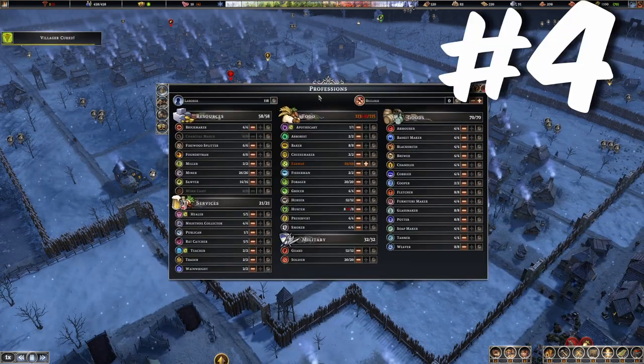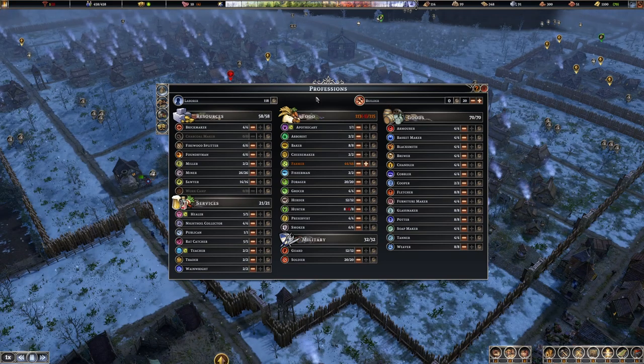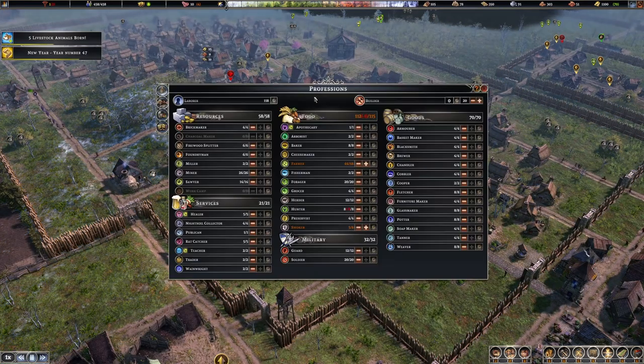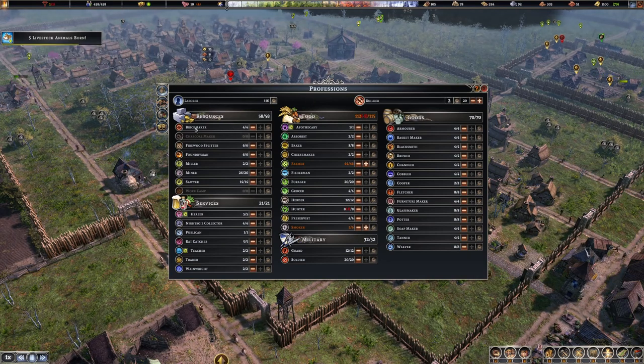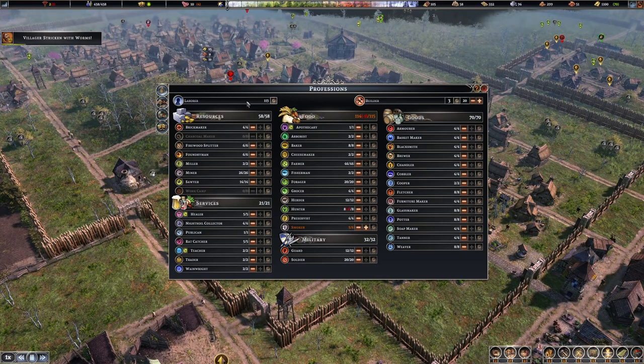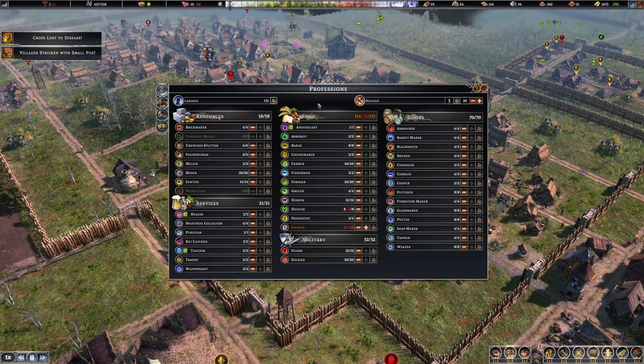Tip number four: you will always need a lot of laborers and builders. Even if you're not building new structures, you need to maintain buildings and always have laborers to gather wood and stone. If you press P you get the population menu where you can see where everyone is working — for example, four people in the brick maker, 44 farmers, and currently 113 laborers which is great. I have three builders right now and a limit set to 20.